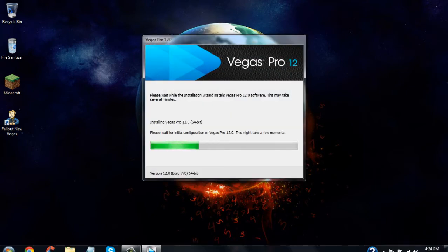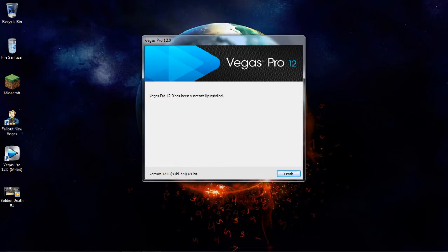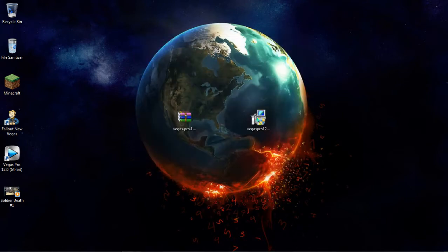This is going to take a little bit so I'm going to pause it. Okay guys, it just got done installing. You can see it made a shortcut to Sony Vegas 12 right here. Whenever it's done installing, this screen will come up — just click finish and then you're done installing. Do not open it yet.